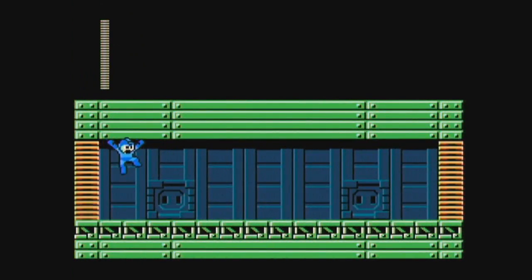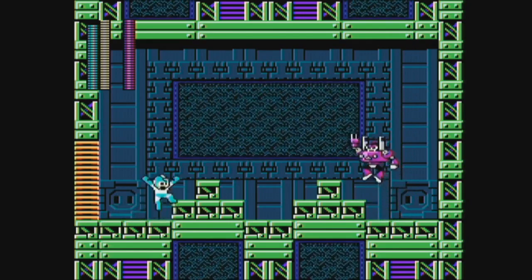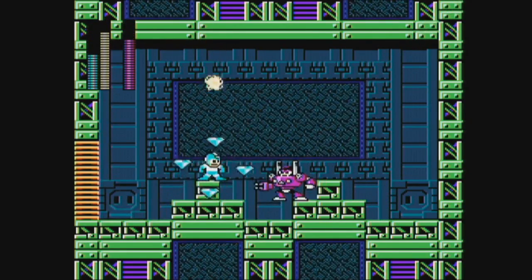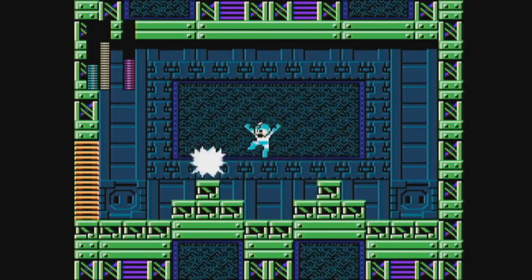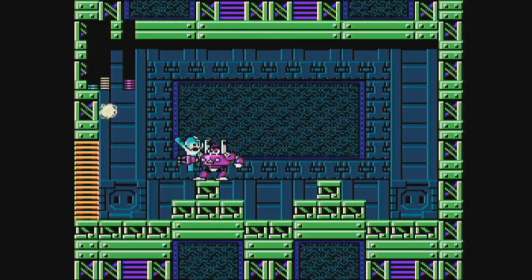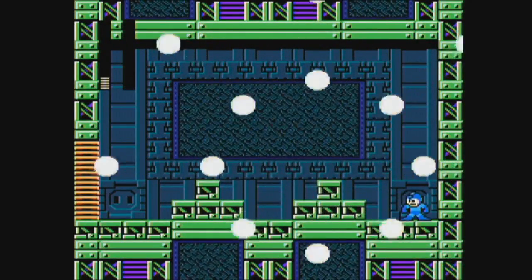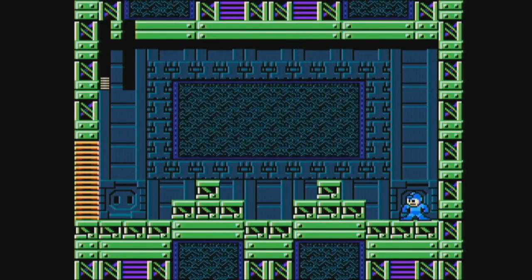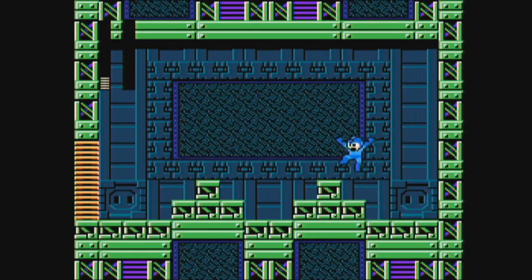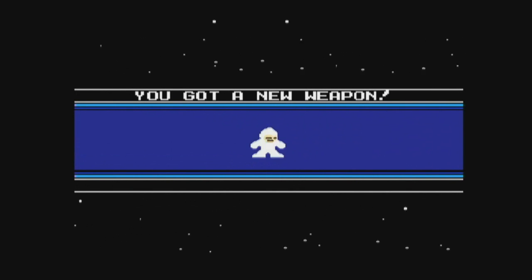Here we are at Plug Man. You can use the Jewel Satellite to deflect his plug shots. I'm out of Plug Energy, I'm out of Jewel Satellite Energy. This fight's about to get interesting. It got interesting for about two seconds, but now life is good. Because you don't quite have enough weapon energy to kill Plug Man like that, so you have to switch to the Mega Buster for the end of the fight.